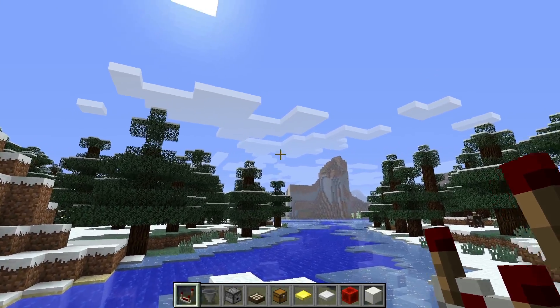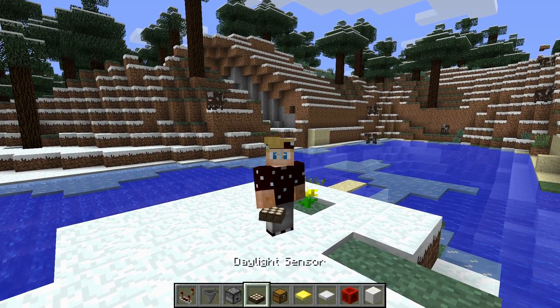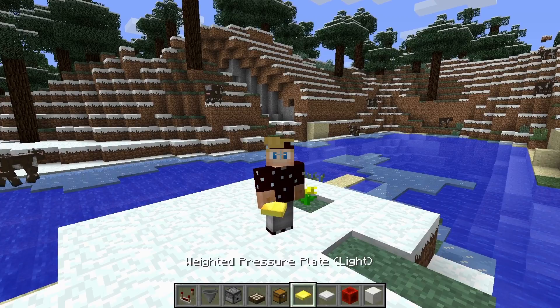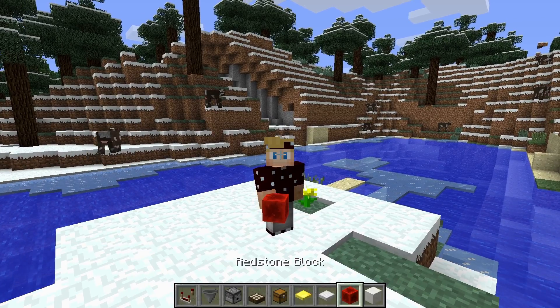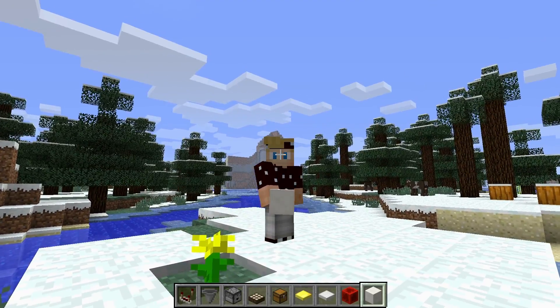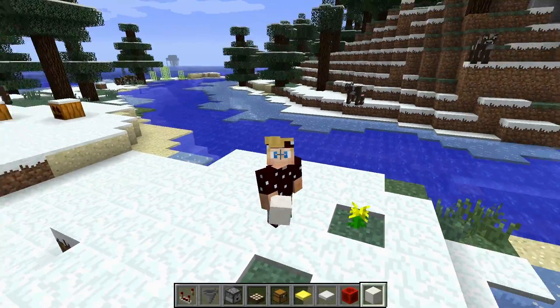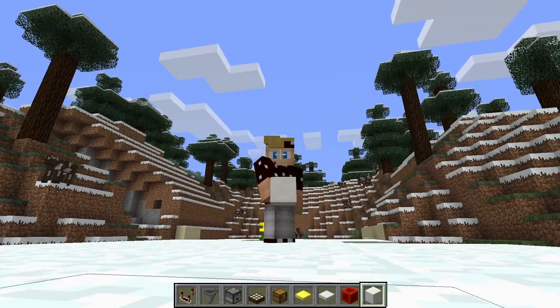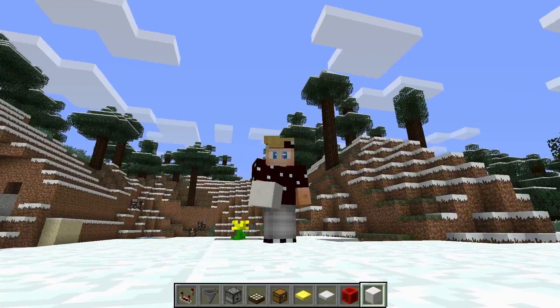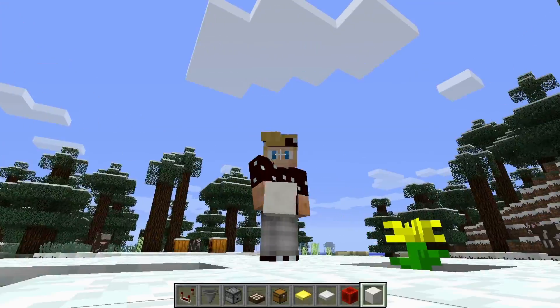Here are the new things that were added: a Redstone Comparator, a Hopper, a Dropper, Daylight Sensors, Trap Chests, 2 Weighted Pressure Plates, Redstone Blocks, and Quartz Blocks, which are also amazing blocks. They also added the scoreboard system — that's the display on the side of your screen — and a new texture pack format.